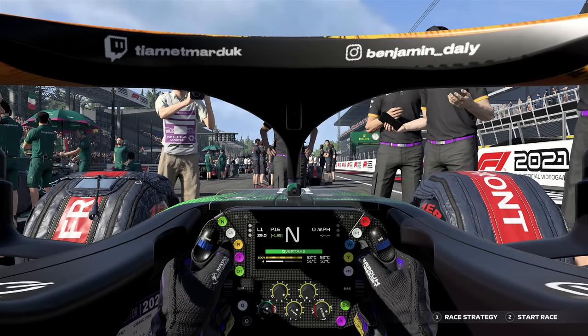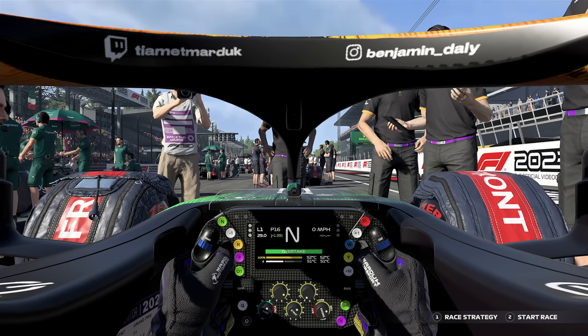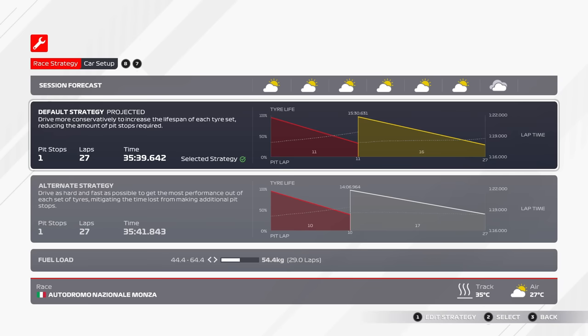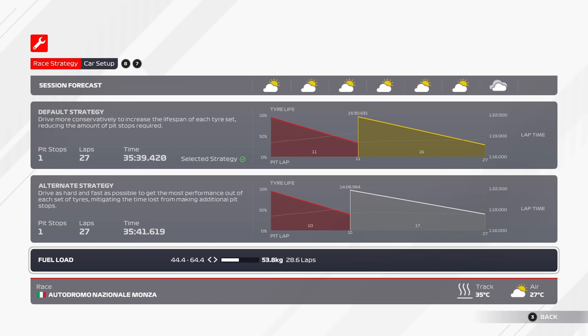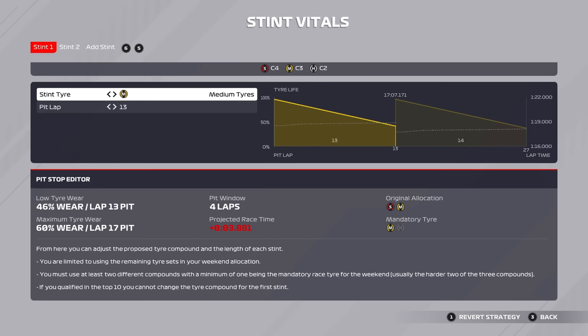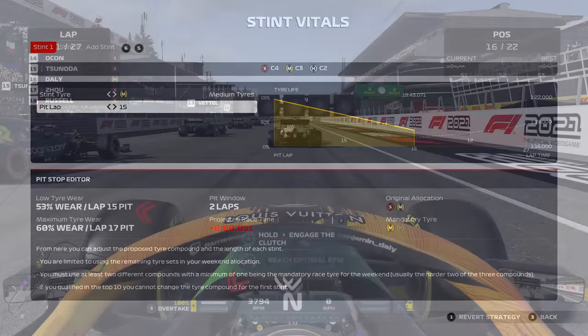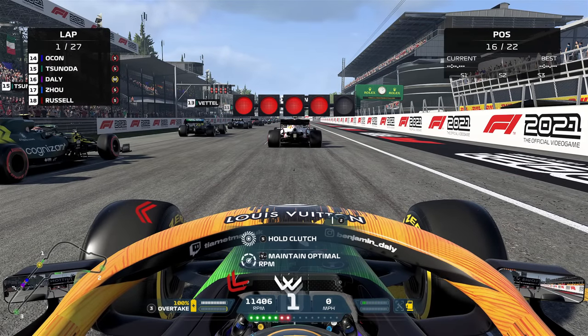Now that we've got some points on the board, let's continue this form and aim for another top 10 finish. So late in the season now, and unfortunately no grid penalties for anyone to promote me up the grid — that makes the task even more difficult. In terms of strategy, there's a little bit like Sochi where tire wear is very minimal, so it's difficult to really do anything. I'm thinking I'm going to start on the medium compound tire and cling on to the DRS of those ahead, then punch it hard home at the end on soft compound tires when the race opens up.